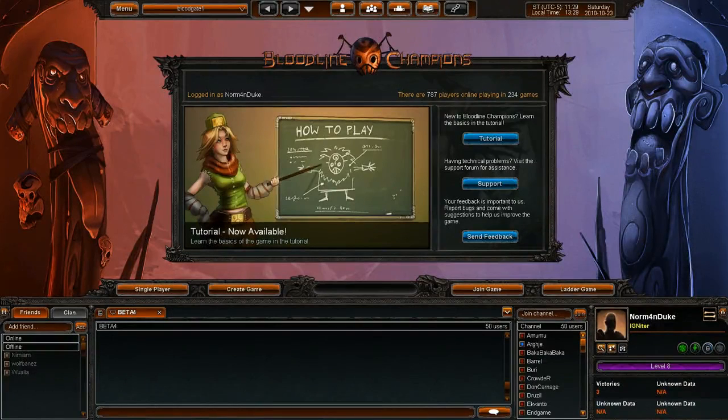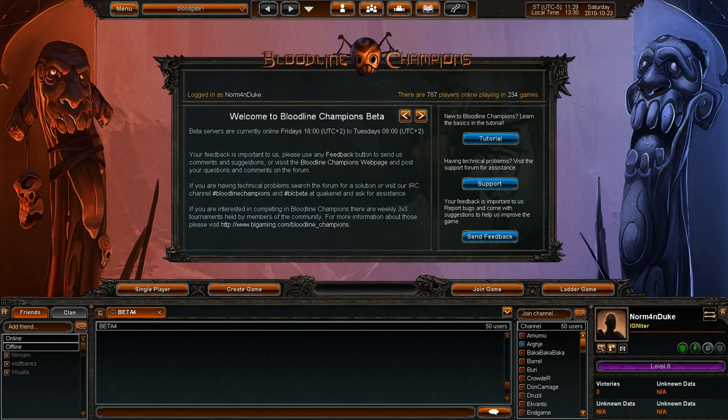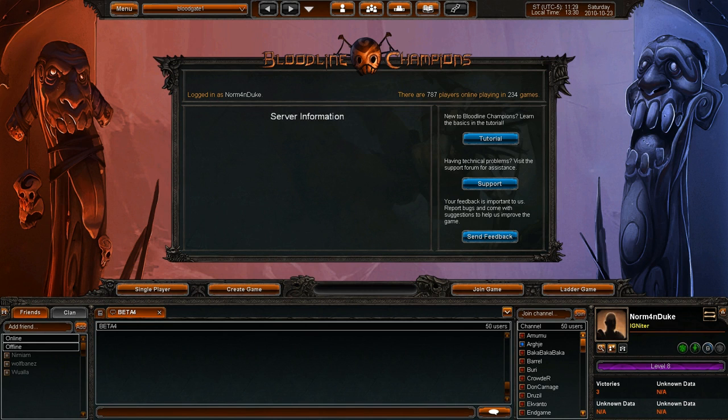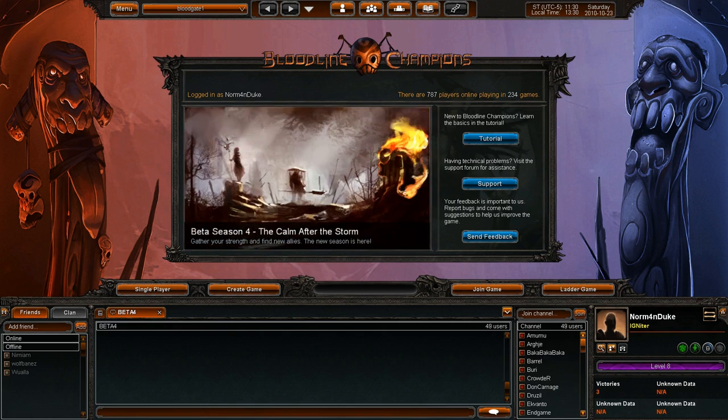Hi guys, Norman Duke here, and this is Bloodline Champions, one of the newest competitive games. It's an online game where you play in groups of up to 5 people, choosing a Bloodline. It looks kind of like League of Legends, but it's really different — for example, you can have multiple instances of the same character, and there's no leveling up. In the game, you level up as a player, but this only affects matchmaking by putting you against players around your level.